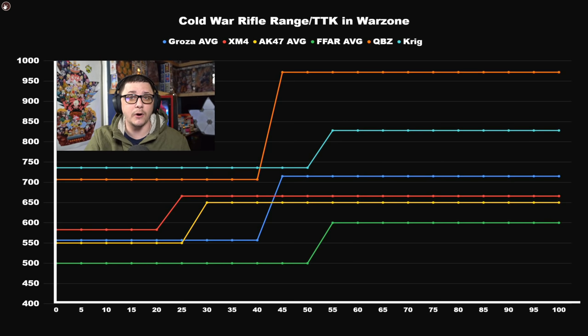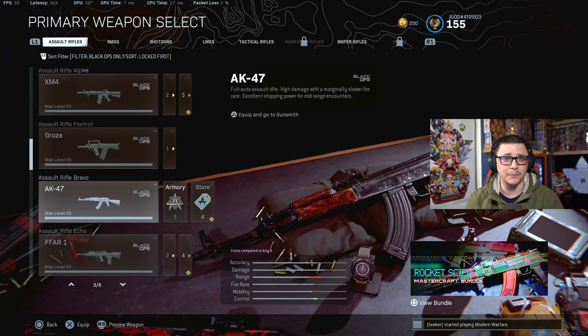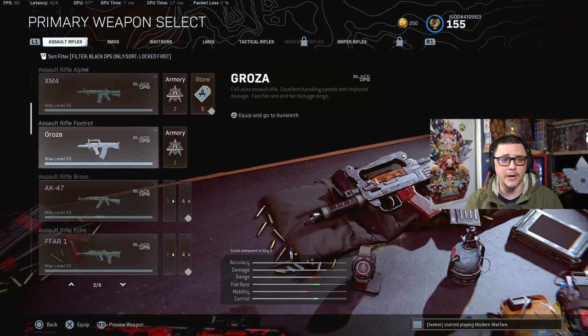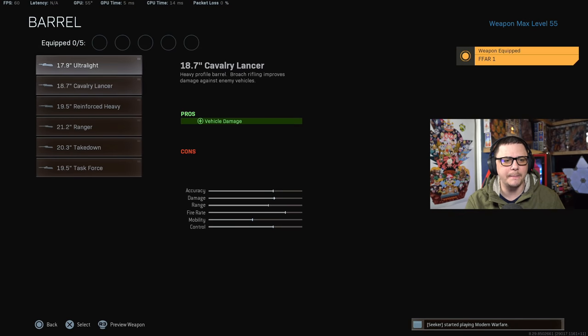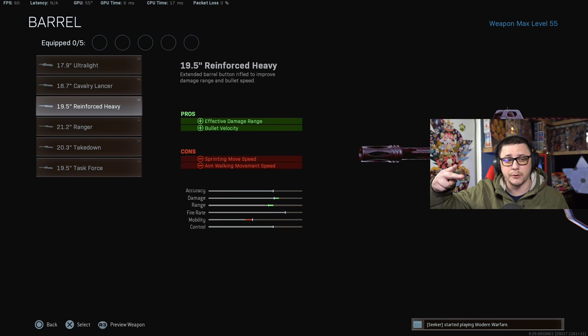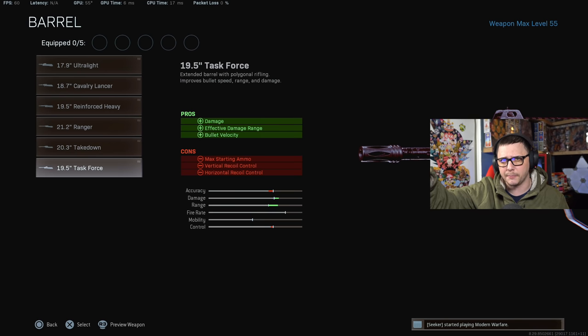So there are all kinds of tradeoffs, but at least we have more information on what barrels we should be using on our Cold War rifles. To simplify: XM4, no barrel is the way to go. Same with the AK-47 — just stack it with other attachments that make sense. For the Groza, it seems like the only barrel you should be using is the Gru Composite — based on all the stats for bullet velocity and range, that one is going to be the best overall attachment, and notably the game doesn't even mention range in its description, but you're getting range on top of that. For the FFAR, it's really a matter of whether you want the reinforced heavy for both bullet velocity and range, the Ranger for max bullet velocity, or the task force for a little of both but with a recoil change. All are good — you just need to understand how you're going to be using the weapon.